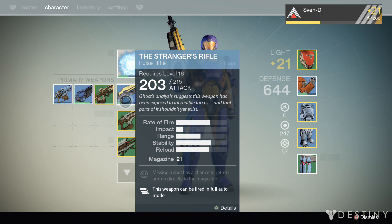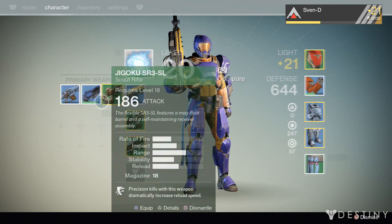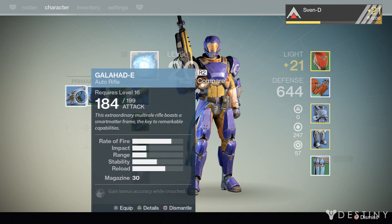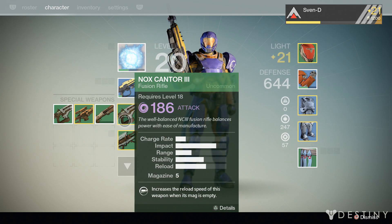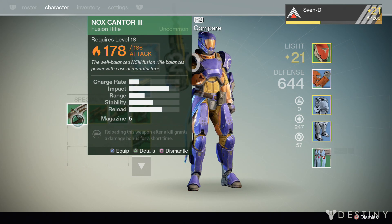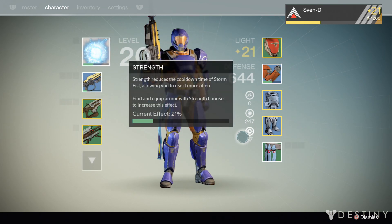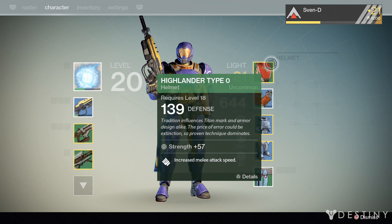These are the weapons I have right now — pretty good weapons, a lot better than I had a couple of days ago. I'd like to carry one of every kind. So I have an auto rifle, a hand cannon, a scout rifle, and a pulse rifle. You can see three of these items are now rare, just stuff I've accumulated through playing through the story mode mostly. For special weapons I got a couple of fusion rifles, a shotgun, and a sniper rifle — all with pretty decent base damage. And for my heavy weapons I have a rocket launcher and a machine gun.